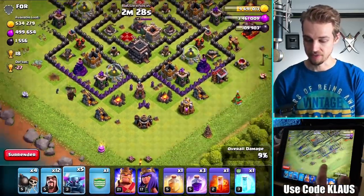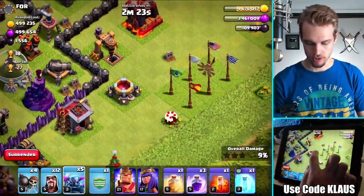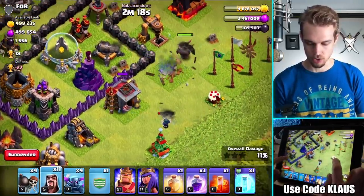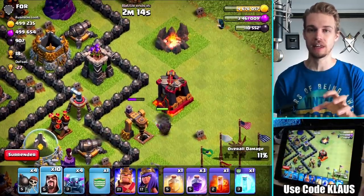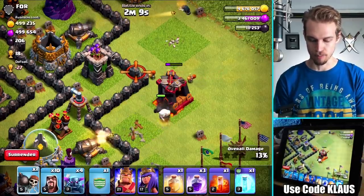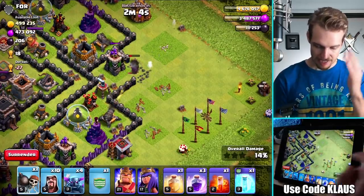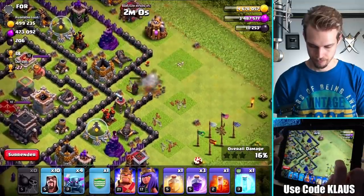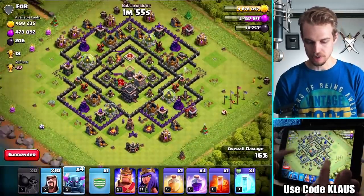I've forced the Pekka to go inside by taking out the outside buildings, basically just taking away its options. You don't want to give them freedom - you want them to do exactly what you want. This is a corner so I'll put it there, drop a wizard there. The archer tower is a little too close so I won't funnel that one out well. But I can use the army camp - army camps are a gift for anyone trying to design a funnel. I'll drop the wall breakers to get the Pekka inside. I've gotten both dark elixir drills.